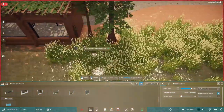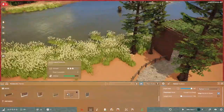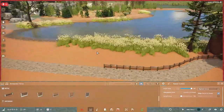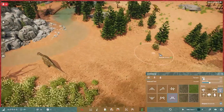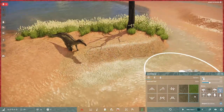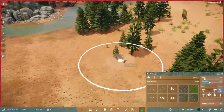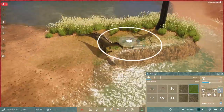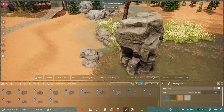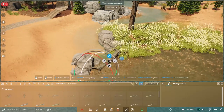Now we need to figure out what fencing to use for an Iguanodon. We actually need two types: one to keep guests from putting their hands through, and another — a proper enclosure fence — to stop the Iguanodon from getting to the guests. Both are needed to ensure everyone's safety.